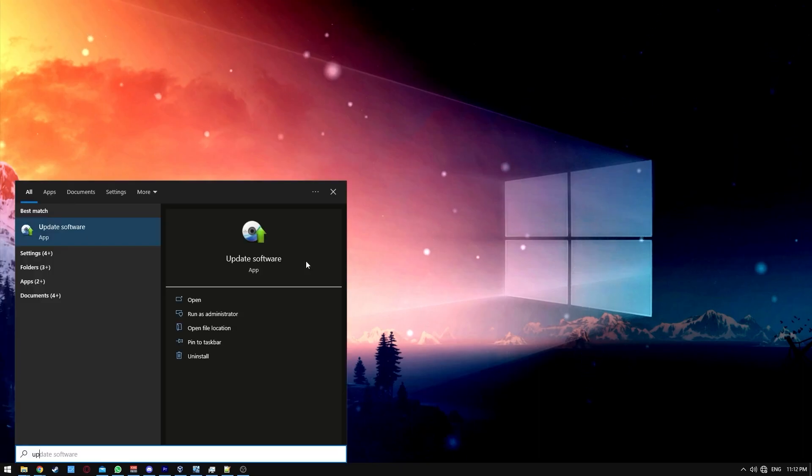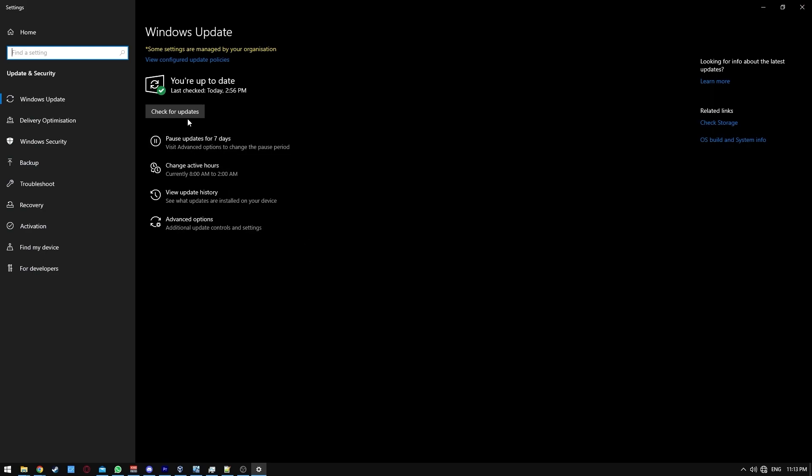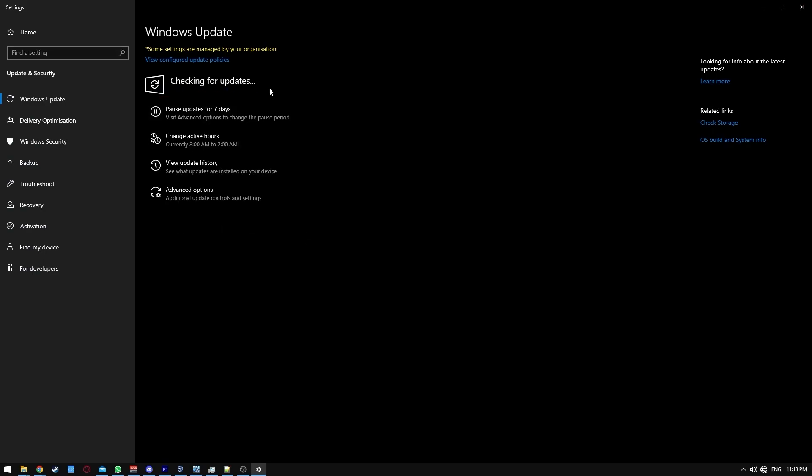Let's check for updates. Type updates on the search bar, click on the first result, check for updates, and if you have any updates please install them and restart your machine.